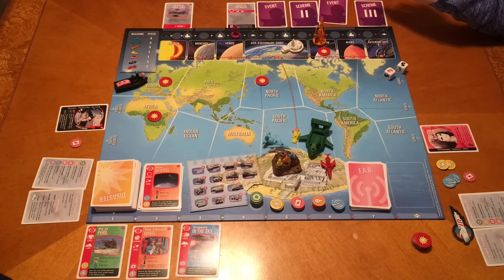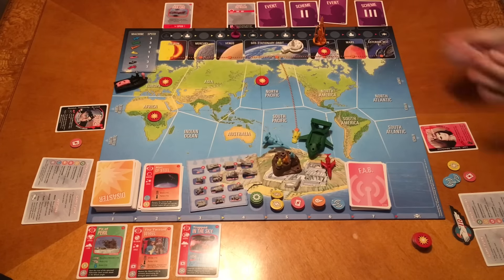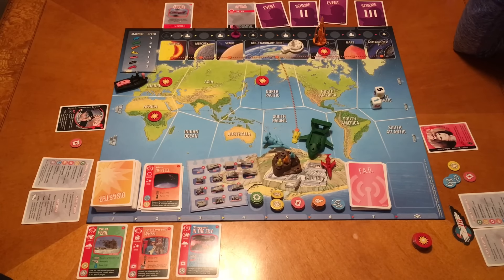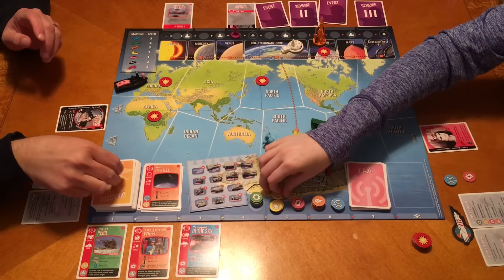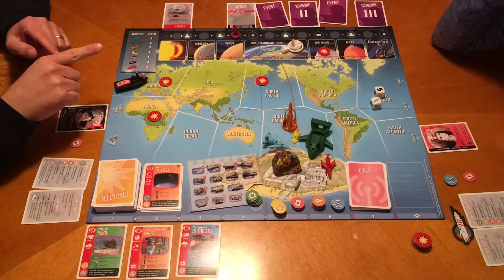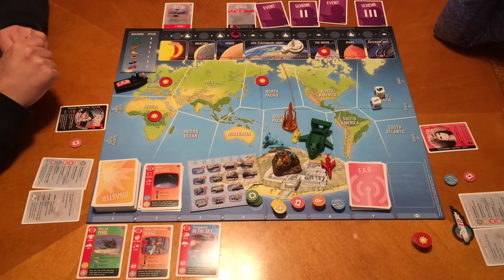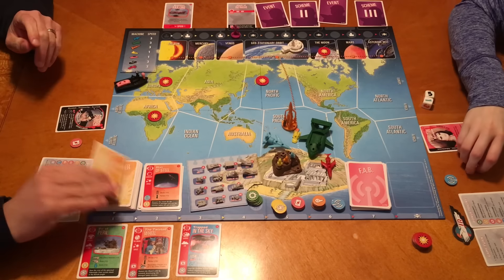I'm going to spend one of my determination tokens for an extra action. Roll again - do not roll a Hood or we lose. I got a six - still not good enough. I think I'll use my extra action to get back to Tracy Island. We'll both hop in and take you here, then move back so we're both in the same location to drop those tokens off. And it's not a Hood advance - wonderful!